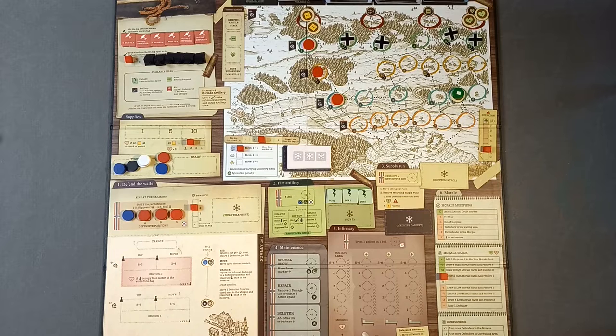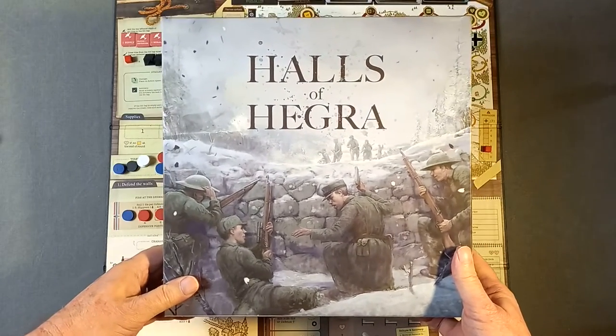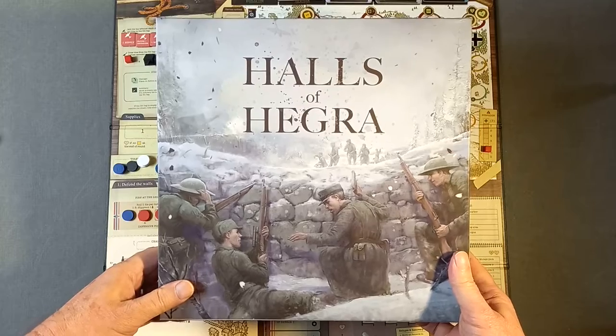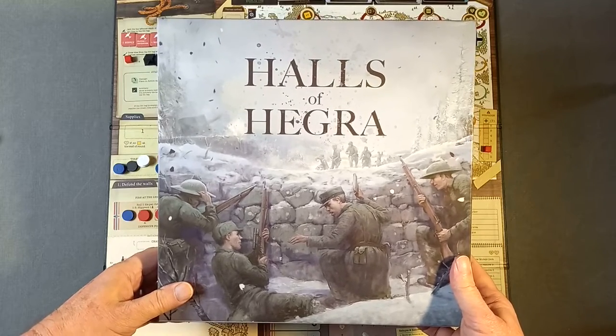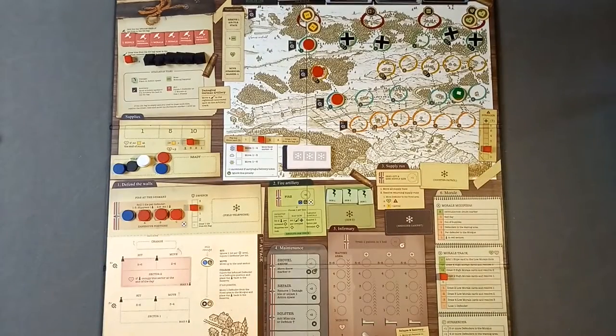Hello and welcome to another video from me, Rough Swordsman Wargamer. It's part two of my playthrough of Halls of Hegra, a solitaire game from Tompic Games designed by Petr Schenker Olsen. In the last video we had finished the first phase, the mobilization phase, and we're now about to go into the first attack.